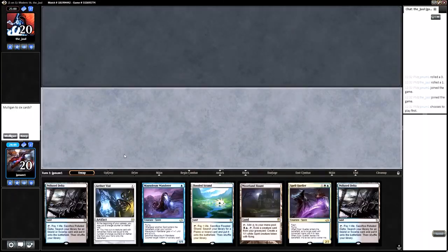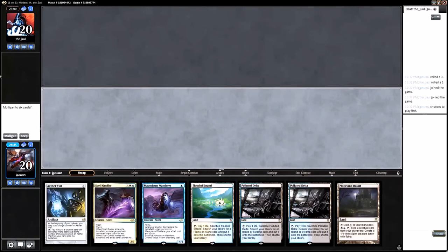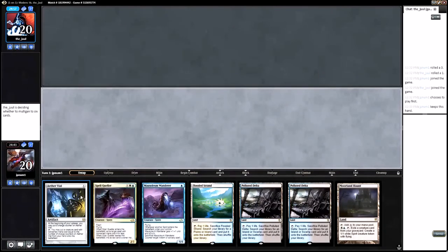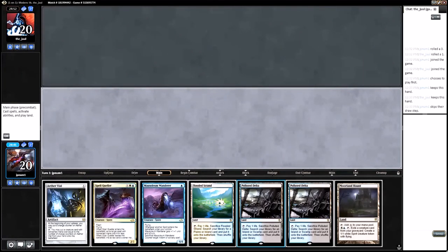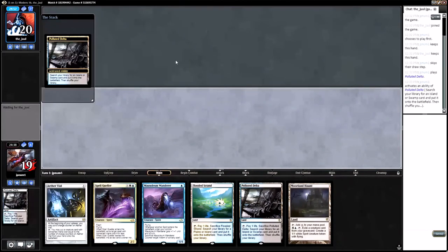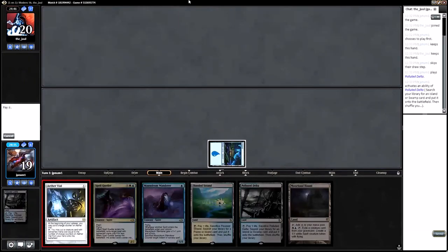I won the die roll. We have not a very good hand. I think we'll try it — not too bad. We got a turn one Mausoleum Wanderer. Well, no — turn one Aether Vial. So let's go Polluted Delta, grab an Island. Almost passed the turn without playing the Aether Vial there — that would have been real awkward. Play the Aether Vial. Pass turn.